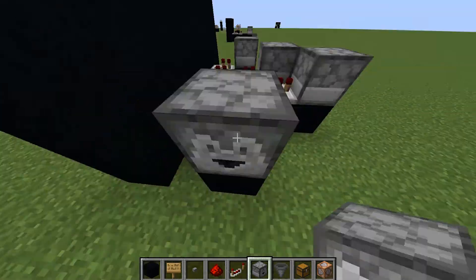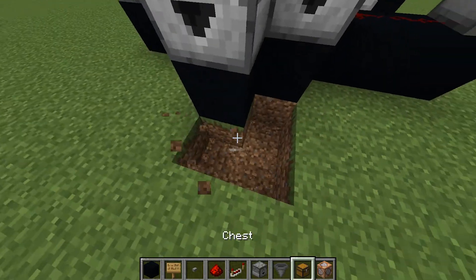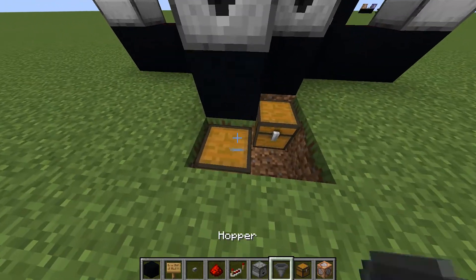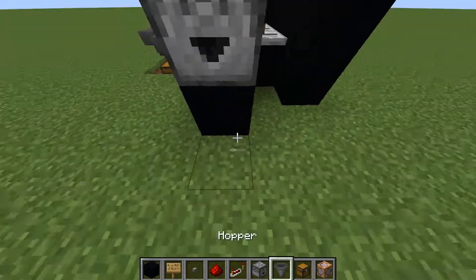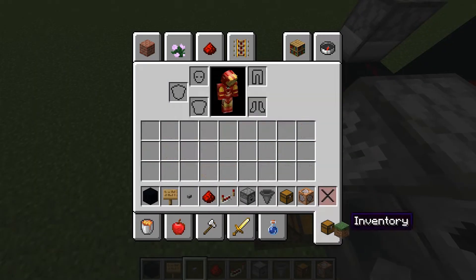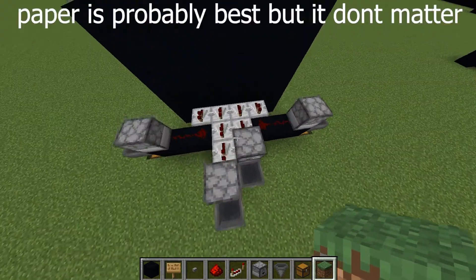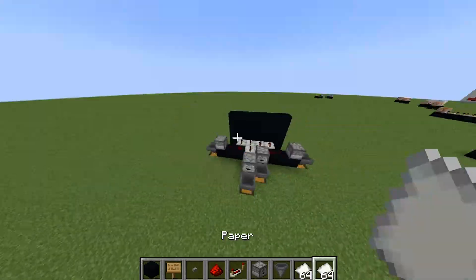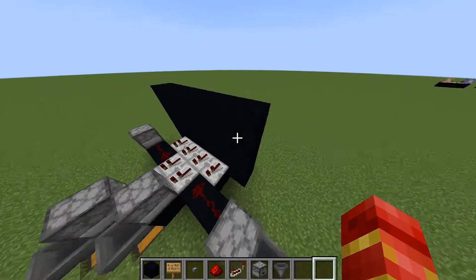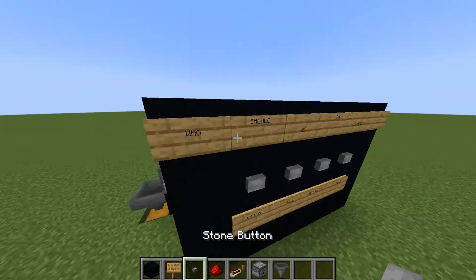Then you can place chests and then hoppers. Then you can just get any item that you have a lot of and place it in the droppers. Now we have a voting system that works — though I lined up the redstone incorrectly, so I'll just fix it here.